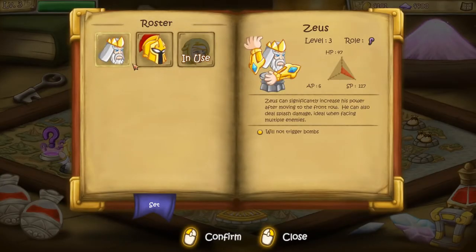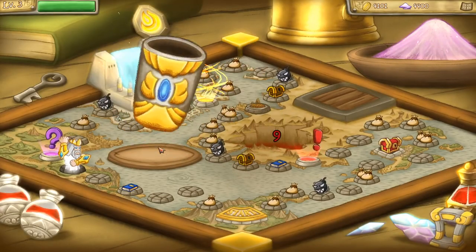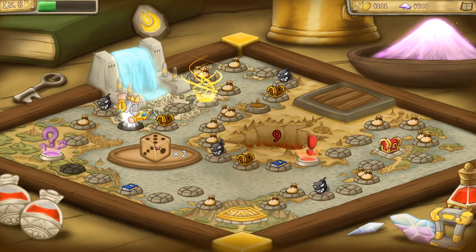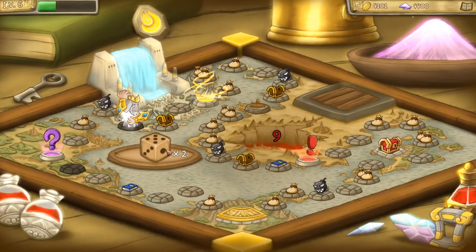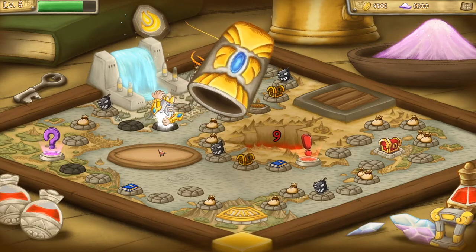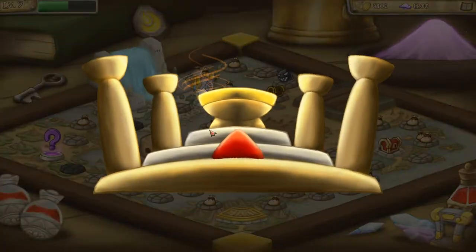We gained three dice so we can keep moving around this area. There's a bomb ahead, so let's use Donald who will not trigger bombs, and we'll roll our dice. One, two, three, four — good, we didn't land on the bombs. Rolling again — one, nice, we got experience dust. With one last roll, if we could step on the altar — we actually get the bonus even just stepping on it. We get a new deity, which is really really cool.